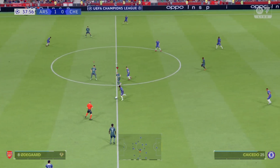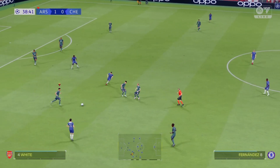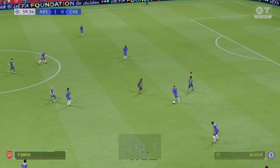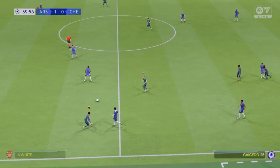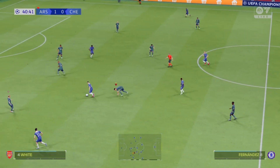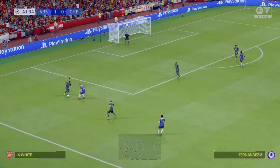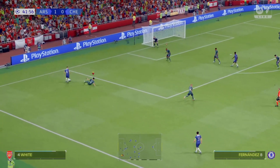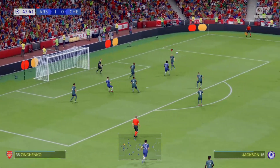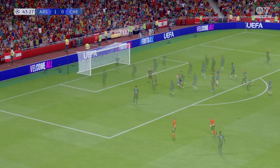Moises Caicedo, Enzo Fernandes — that's how to keep the opposition at bay. Fernandes — a promising sequence — let's give credit to the defending. Possibilities inside the box — can they keep it out? And he's kept it out, fully stretched, somehow reaching it.